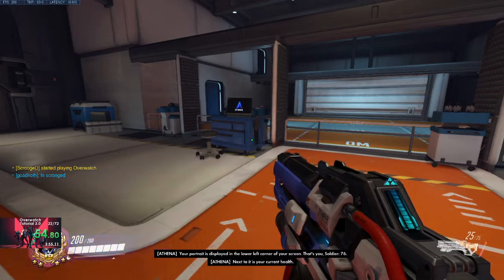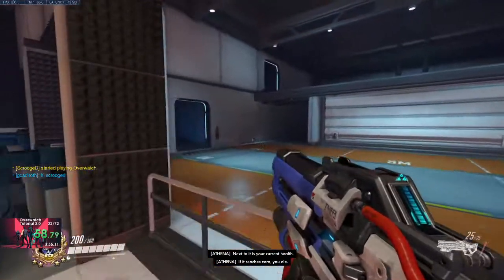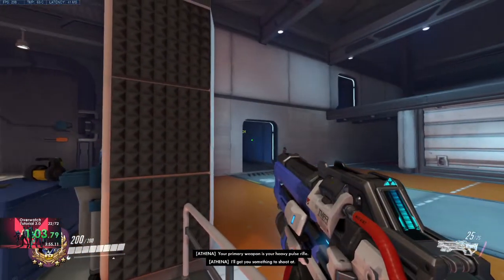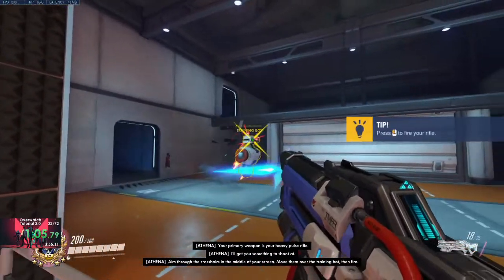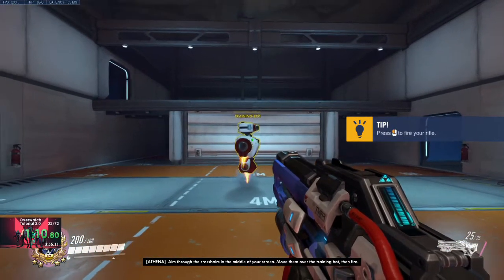Next to it is your current health. If it reaches zero, you die. Your primary weapon is your heavy pulse rifle. I'll get you something to shoot at. Move your crosshairs in the middle of your screen over the training bot, then fire.